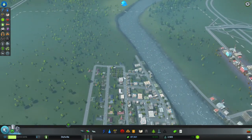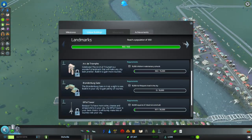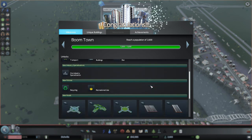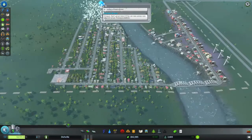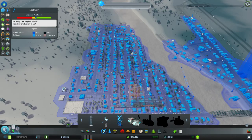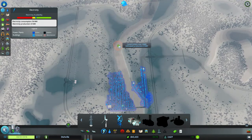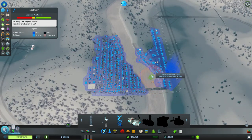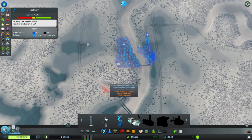Yeah, it's all looking pretty good. We're about to hit the next milestone — there we go, got it! That'll give us extra money. In terms of stuff we need, there's not too much. Cemetery, Advanced Wind Turbine — but that needs to be on water and there aren't good spots. We can chuck some normal wind turbines down here, spread them out along here, and that'll work pretty well.